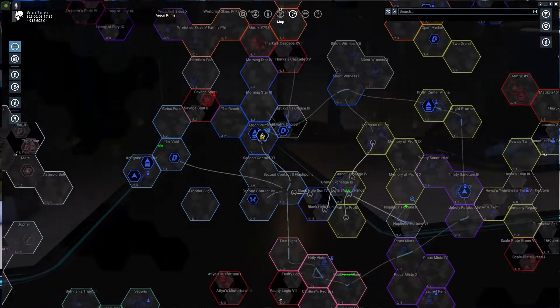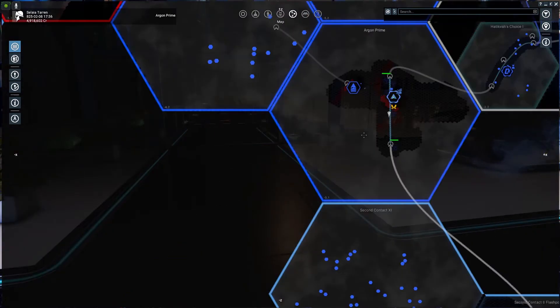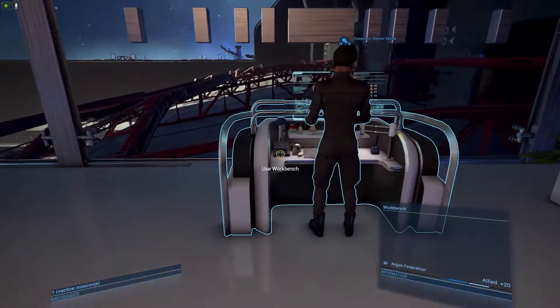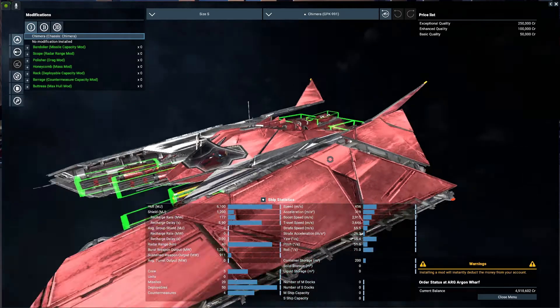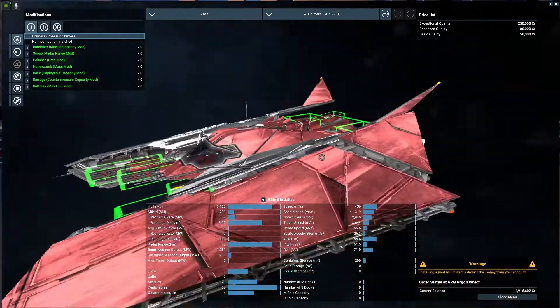I thought I would come in because we picked some stuff up off the lockbox over here in the void, and see what we can do with it. We sold that miner, and I come up here over to the ship trader.